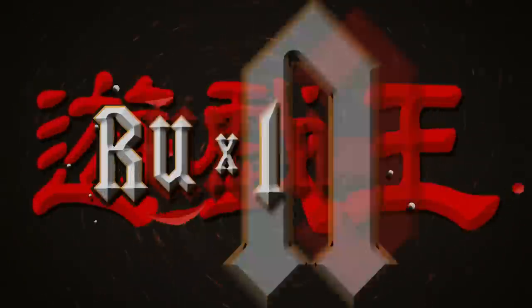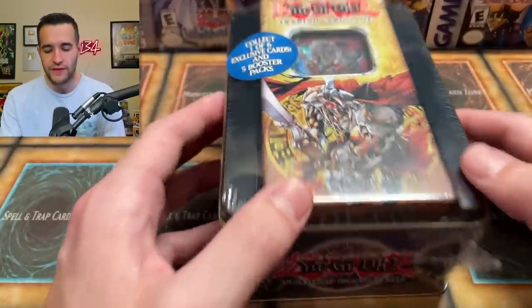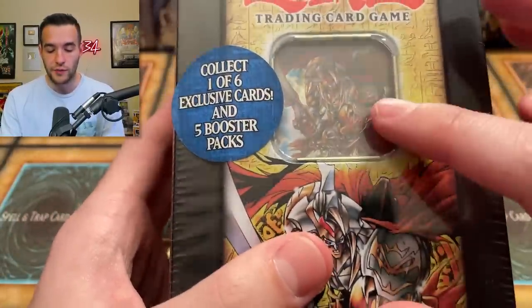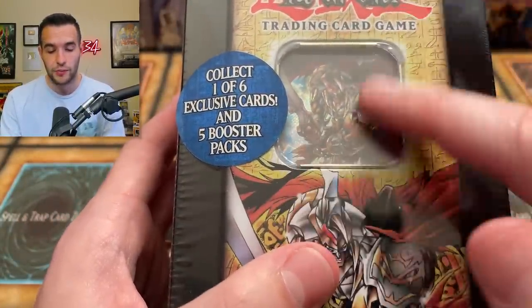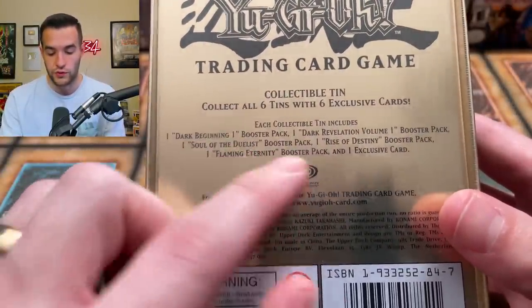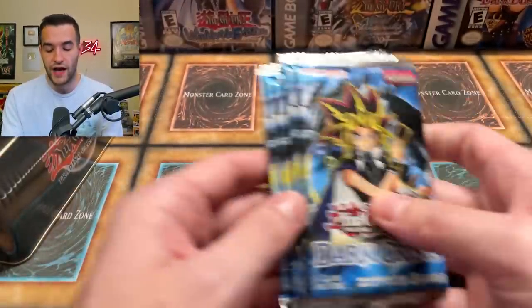In today's video, we're opening a 2005 Guilford the Lightning Tin. We're back with another epic video — we have a Guilford the Lightning Tin purchased by Timothy S. He bought this and said he wants us to open it on the channel. We've had pretty good luck with 2005 tin promo conditions because they actually have the plastic in there. Inside we have Dark Beginning 1, Dark Revelation 1, Soul of the Duelist, Rise of Destiny, and Flame of Eternity — a different variety of packs. We're also opening five Dark Crisis packs, reprints, so we can get Skill Drain and some other cool stuff.